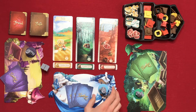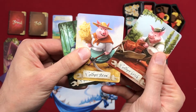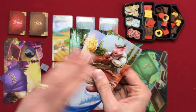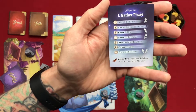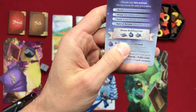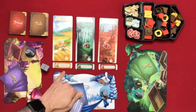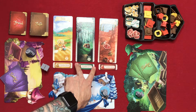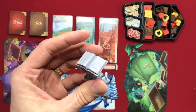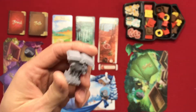Each player takes their player card, the pig in their color, and three cards that indicate gather straw, gather wood, or gather brick. You would also add the gather market card in a four-player game. Each player also gets the player aid card, which tells you the round order and what happens in each phase of the game, as well as the house building costs and the bonuses for building walls and being the first to complete a building.